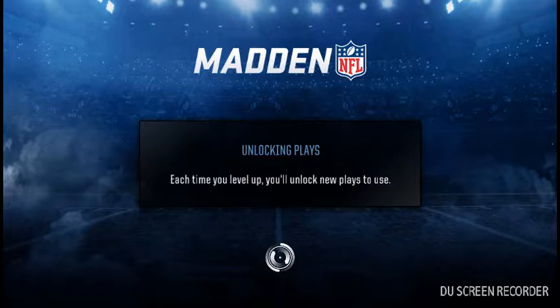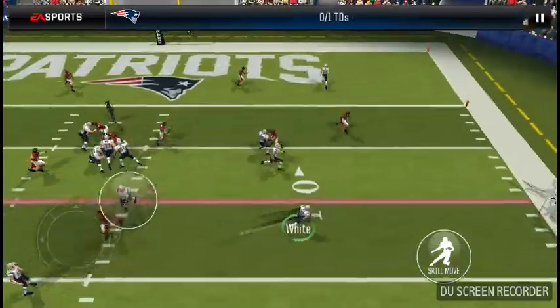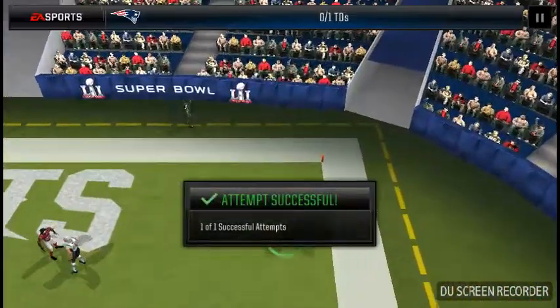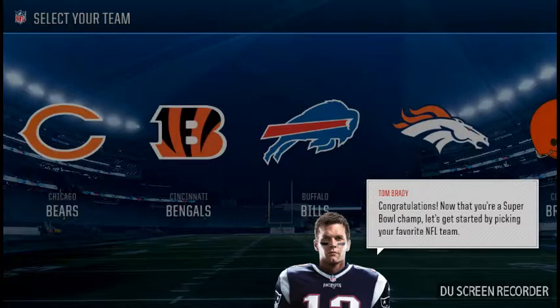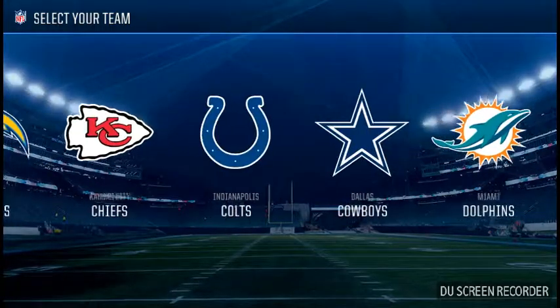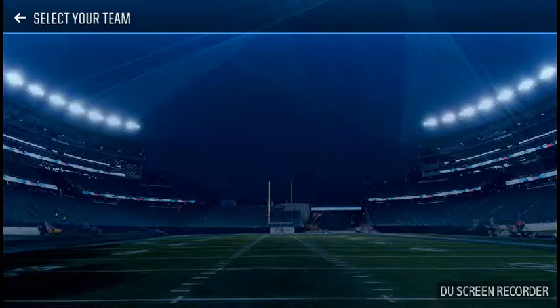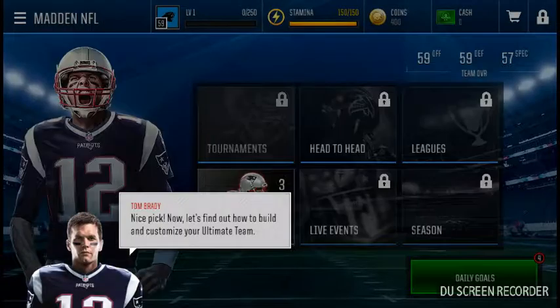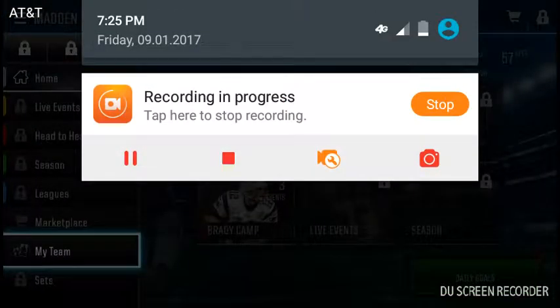I'm going to be using this account pretty frequently. Right now we're doing the Super Bowl Rewind thing, and I'm going to be doing the daily goals every day just to get Madden Cash to buy packs for you guys. My favorite team is the Chiefs, but since I've already used them on my other account I'm going to go with the Panthers — one of my second favorite teams. I'll go through the tutorial now and show you later who I got once I complete it.